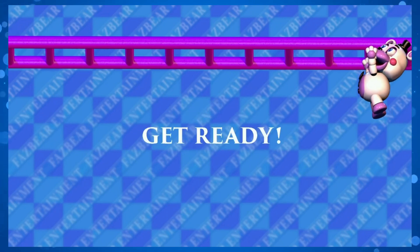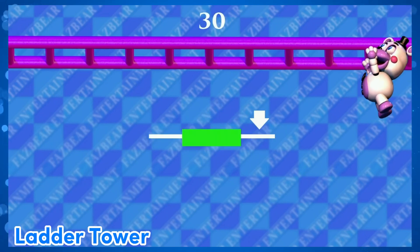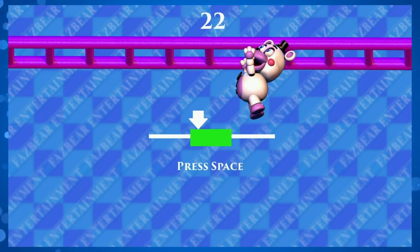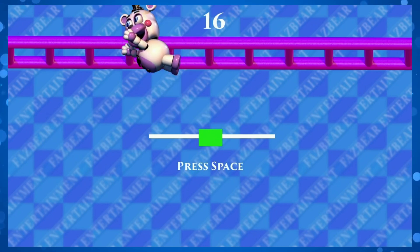Ladder Tower. Press the button when the arrow is green to help Lefty cross. If Lefty falls, he dies. It's alright. There are better games that use the stop-the-arrow gameplay and better games that kill Lefty.